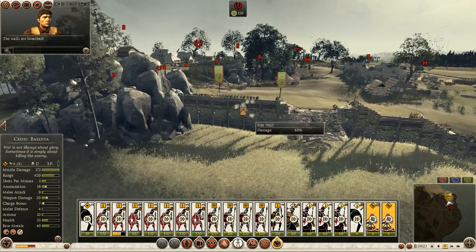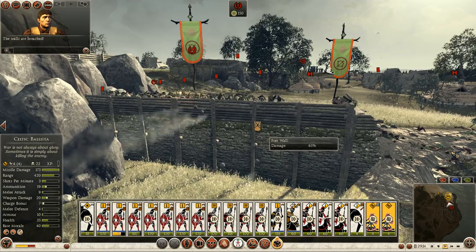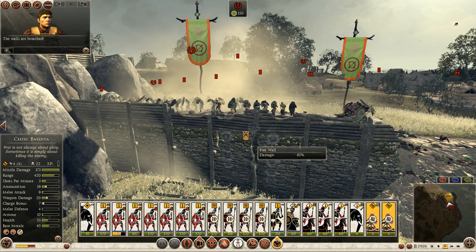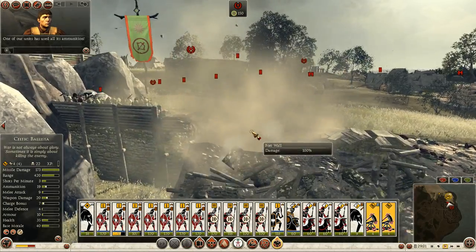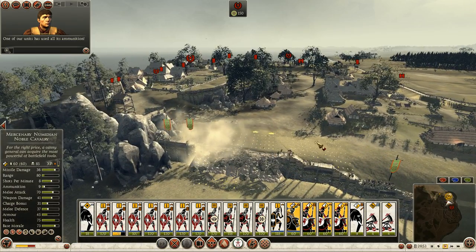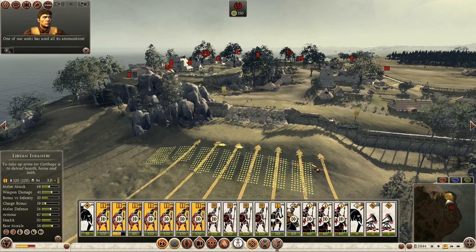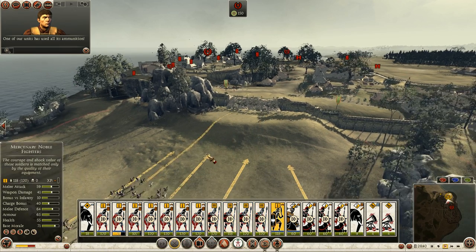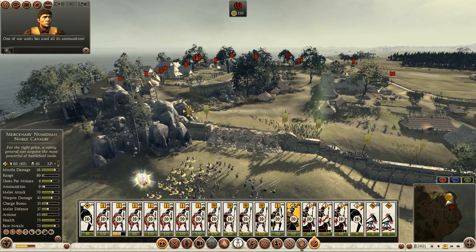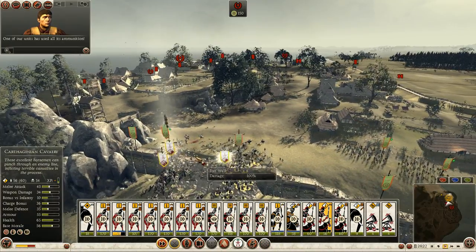Whoa, that guy just got clipped by a ballista — that's got to be painful. If my guys have quit missing, I might actually be able to bring this wall down as well. One of our units has used all its ammunition. So we have definitely punched through. Let's bring my cavalry in — run down their skirmishers. If there's infantry nearby I'll retreat and bring in my own infantry. Don't see any infantry yet. There are a lot of Celtic skirmishers and I'm going to run them down.